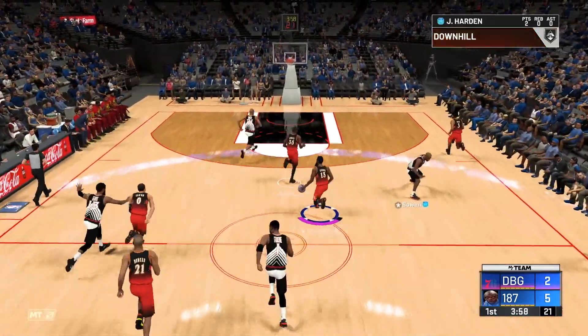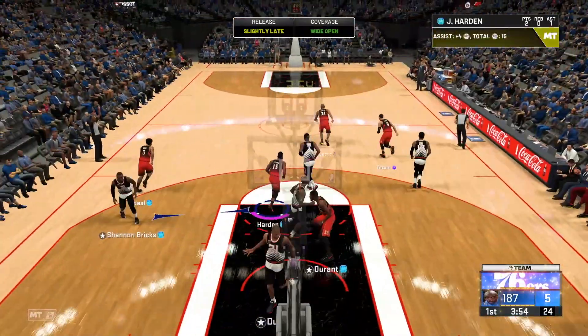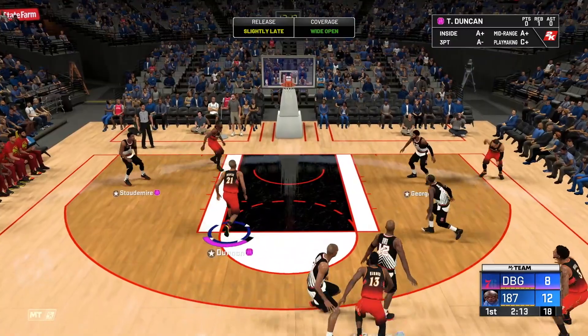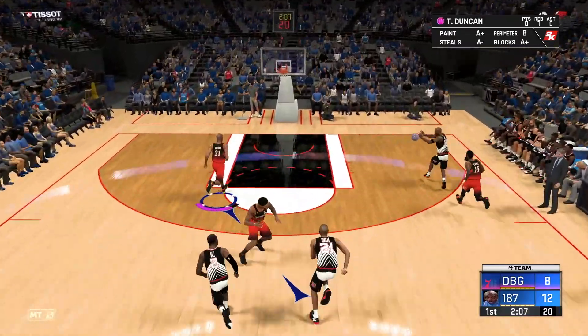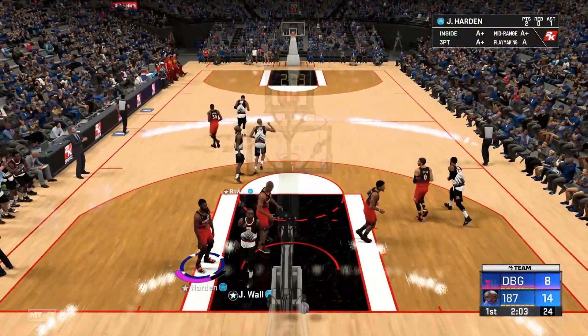Hit Harden, drive in, hit Beal in the corner — he's got Gold Dimer — and Bradley Beal knocks down the three. Snatch back — James Harden can't hit it. Good position though. You threw it straight to him — he wasn't even denying him, you literally passed the ball to the other team.